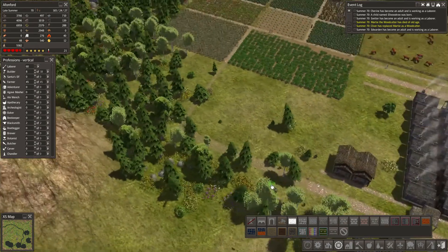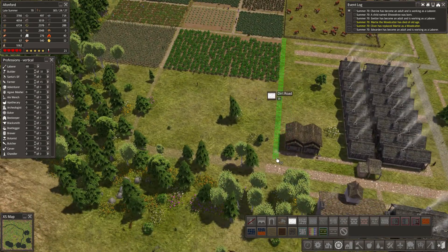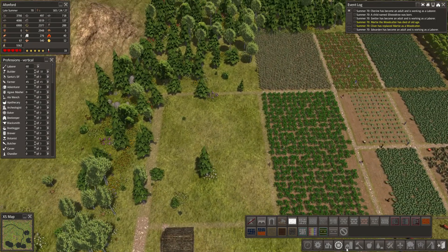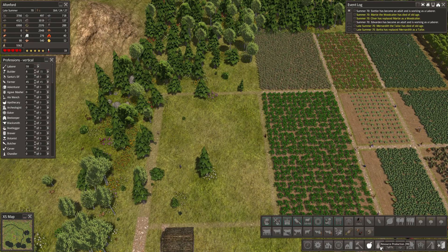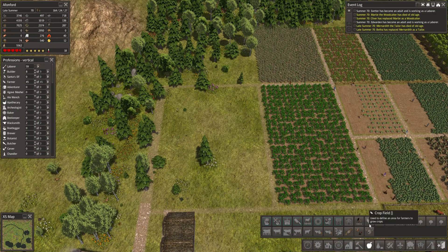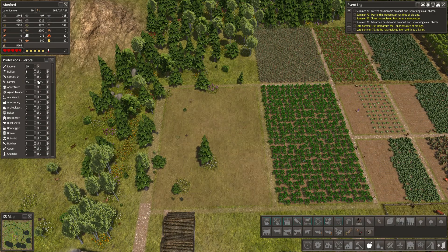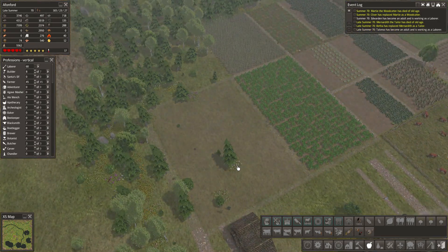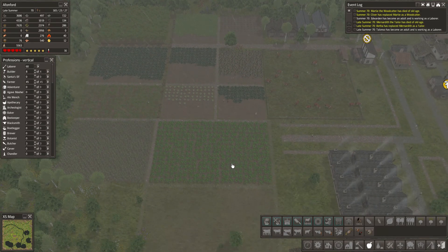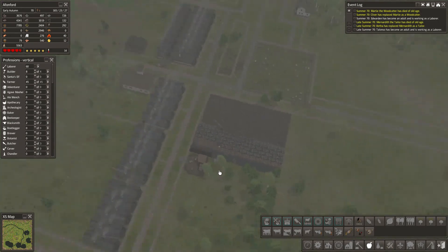We might end up losing a fair amount of food in all of this. So just to help that production, we're going to put a new crop field over here. A new crop field is going to pop up here and that's going to give us some additional food. Not sure if that's going to be enough for 20 people, but we are certainly going to try. And that is where I'm going to end this video.